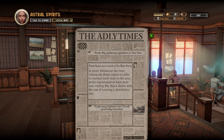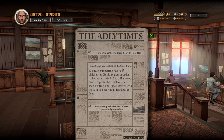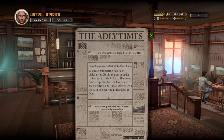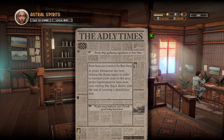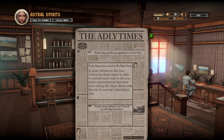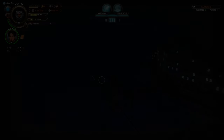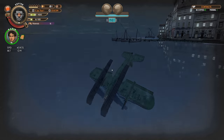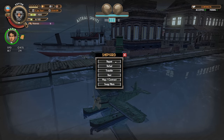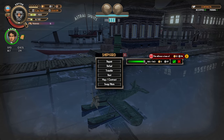Let us take the local news real quick. Pirate ship gathering ingredients in Pont-Marie. Pirate brews now in stock at the Black Barrel. A pirate submarine has been visiting the Boonich region in order to increase trade links to the area. Pirate representatives have been seen visiting the Black Barrel with the aim of securing a distribution deal. Pirate smog balloons over Cormac — potentially hazardous. Are we going to have to fight a submarine?